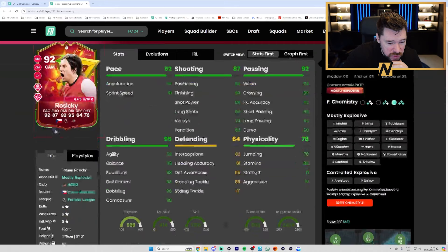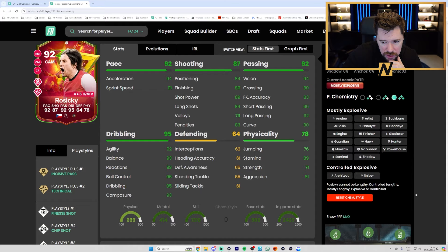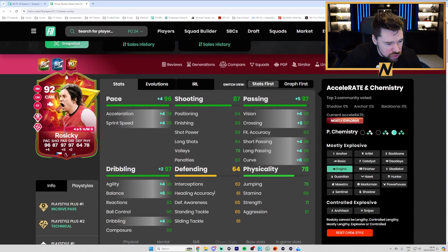This card is already down to 120k — four star, five star. He's got incisive and technical plus, finesse, chip, power shot, ticky-tacker, whip, flare, and traveller. Crazy dribbling, good pace, very good passing, reasonable physicals. Put an engine chem style on him — that is a banging card for 100k, that is a banging card.